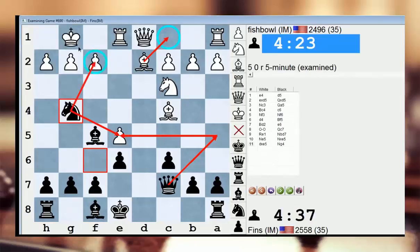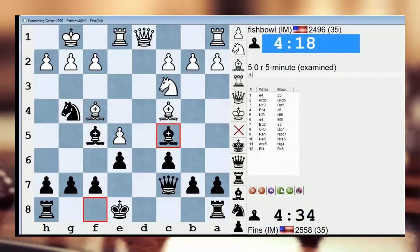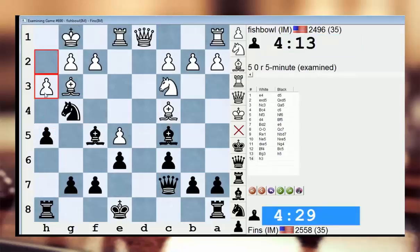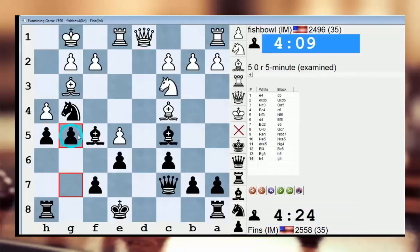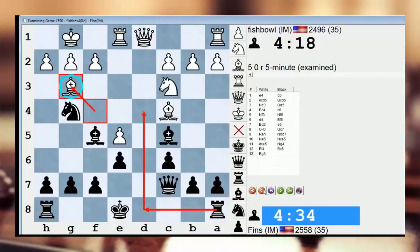With the queen on a5 it's even better for black because there are tricks like knight takes f2, and after king takes f2 the queen comes from a5 to c5 with a fork on the light-square bishop and the king. This scenario is a little different but still exceptional for black. Probably he should play bishop g3, and I know one thing I've done in this line is play h5 — the idea being h4, and if he plays h3 to kick the knight away you play h4 anyway. Bishop g3 seems like the best move because it avoids the rook d8, rook d4 fork of the two bishops.